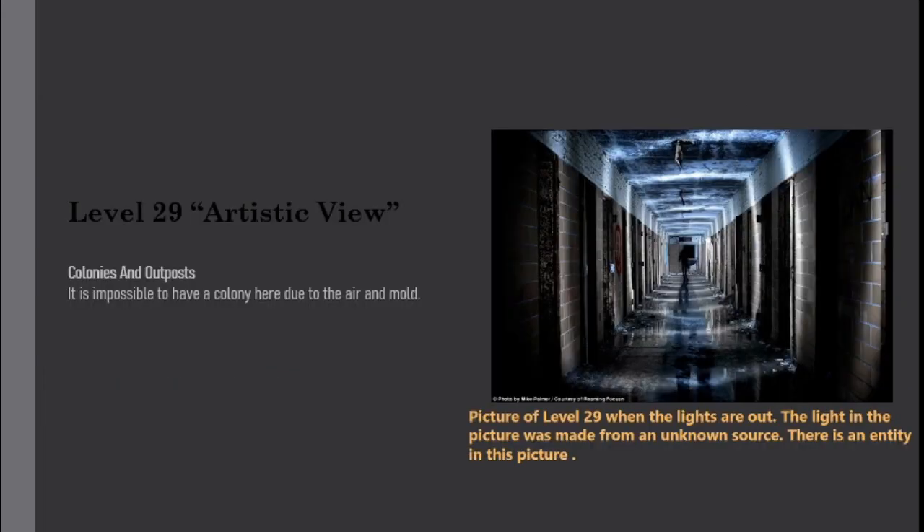Colonies and Outposts: It is impossible to have a colony here due to the air and mold. Entrances and Exits: The only known way to get here is from no-clipping into a door in Level 28. Some paintings lead to other levels — they are thought to lead to any level, but Level 0 is the most common.